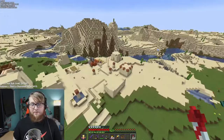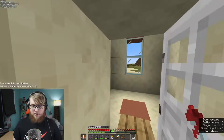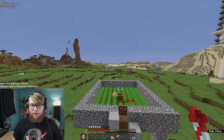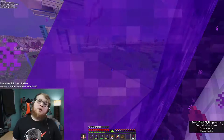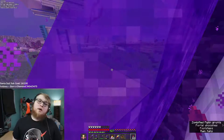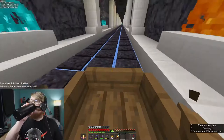This is our spawn chunks. This is where we lived when we first started — I think in this exact house in the village. Our very first starter farm was there, and our villager breeder was here. The base and spawn chunks are the only areas with multiple things in one location — everything else is individual farms, one per portal.